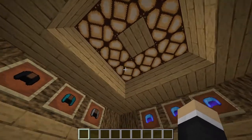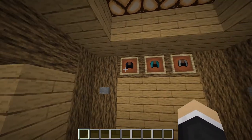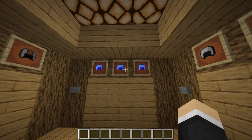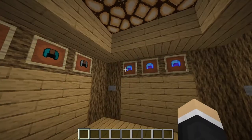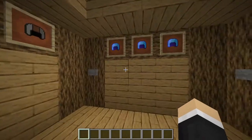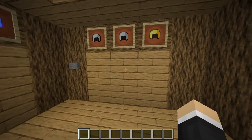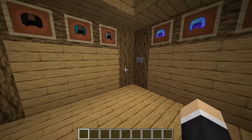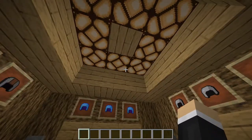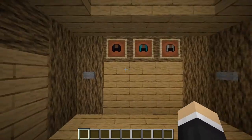In our huge wardrobe that has some hidden closets, I want to mention that we have hats - I'm going to call them hats - because if you put them on the armor stands and use this mechanism, you will still be able to kind of see them, as you'll see in a minute.